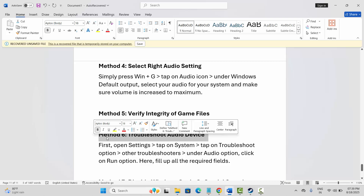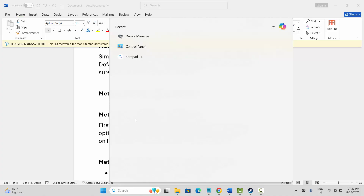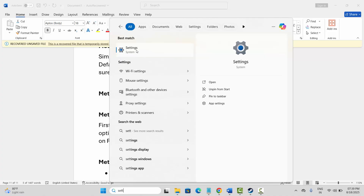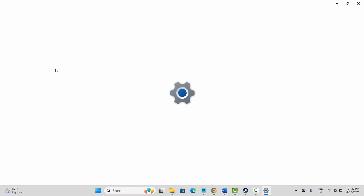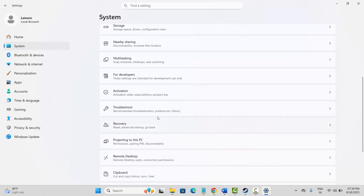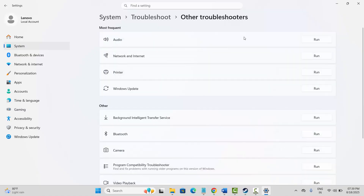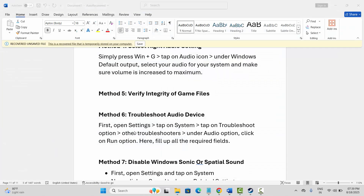Next is to troubleshoot the audio device. Go to Settings by searching for it in the Windows search bar, click on System, go below and click on Troubleshoot, then click on Other Troubleshooters. You will see Audio with a Run option beside it — simply click on Run and check if the sound issue is resolved.